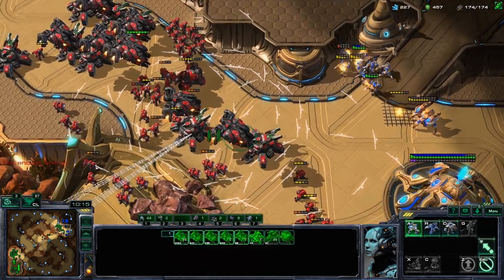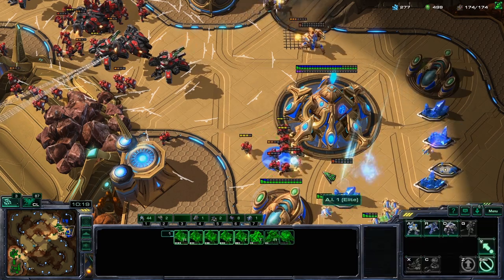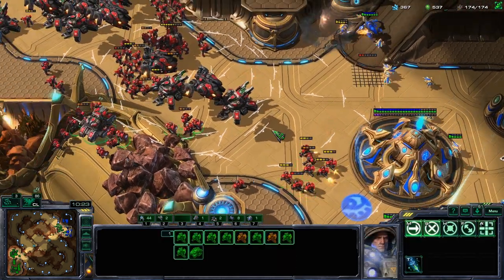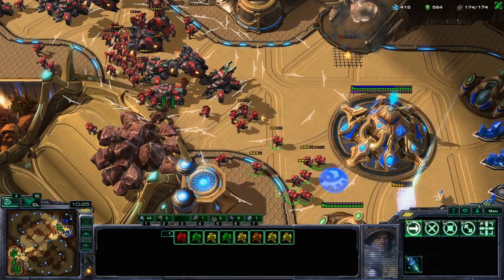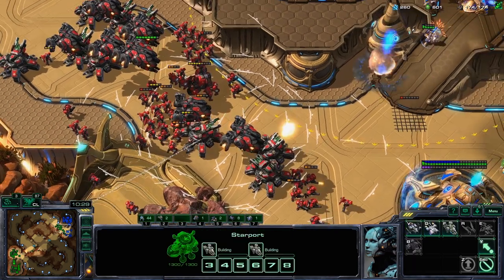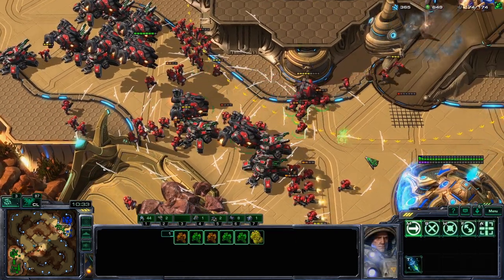If you get supply blocked during the attack, that's actually a great sign — it means people aren't dying. Make sure you do not build more supply when you're attacking, because chances are you're going to lose a lot of supply. And that's it guys — just try this build out and let me know how it goes.